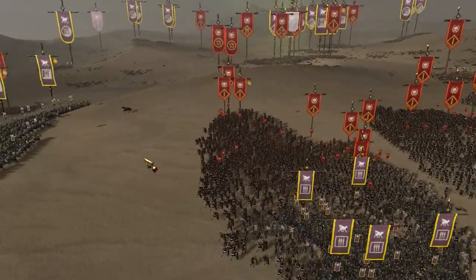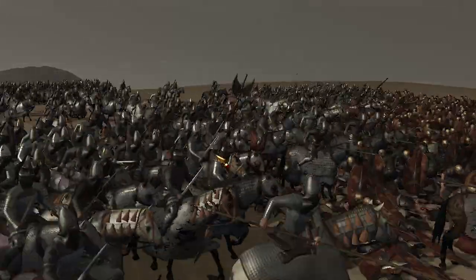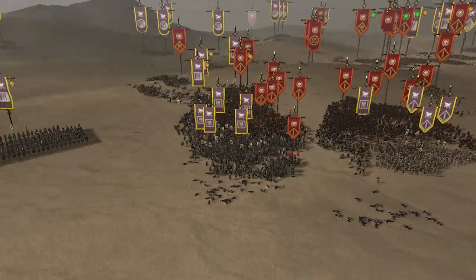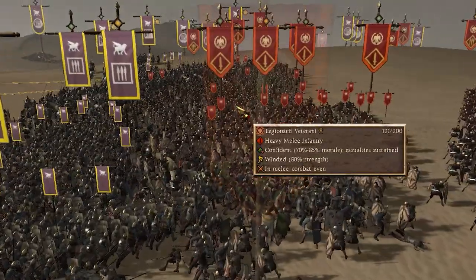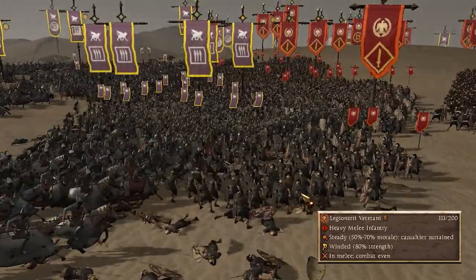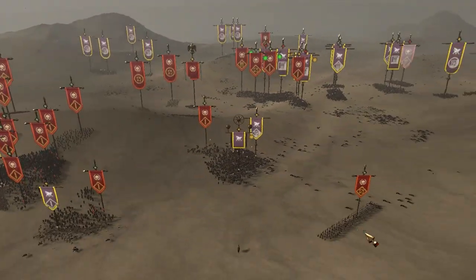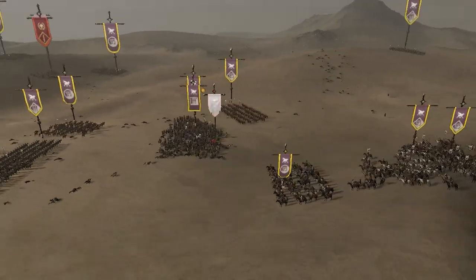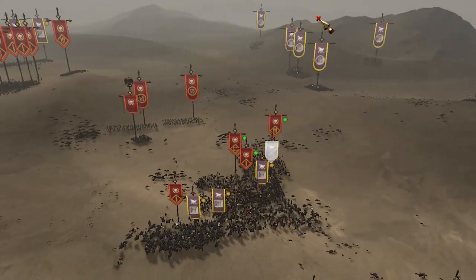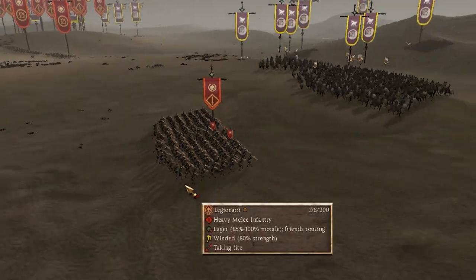We're charging in over here as well — another good cavalry charge. The Parthian heavy infantry are actually doing quite well holding against a massive number of legionaries. We're going to bring a cataphract unit around to charge this veteran legionary unit in the back. Our general is getting shot — we've pretty much broken the African auxiliary spearmen unit over here. I forgot to micromanage some units, but it's a super chaotic battle when you're managing all these cavalry.